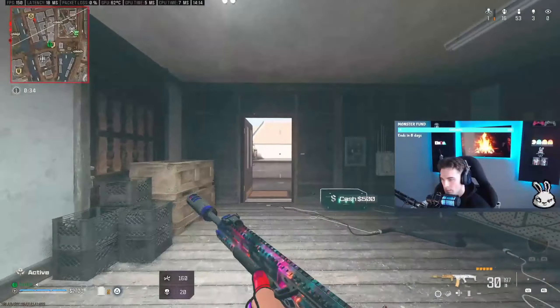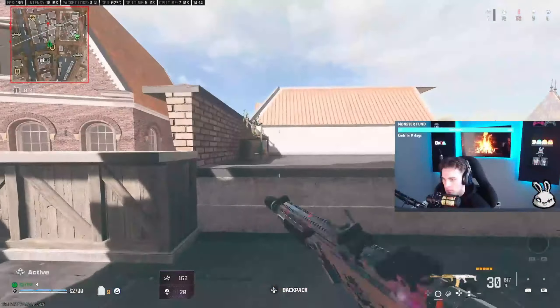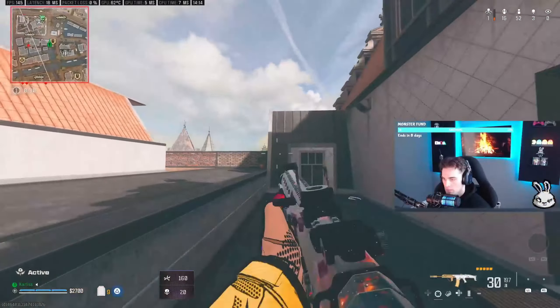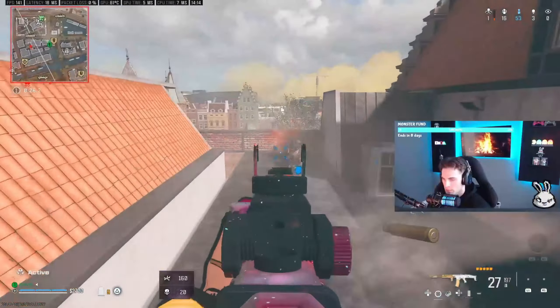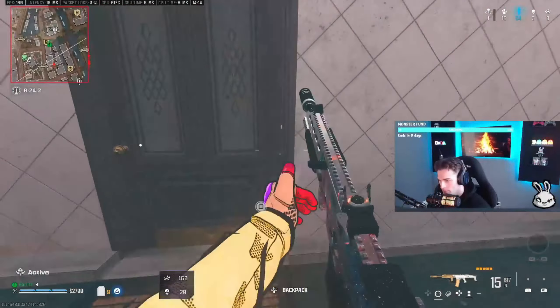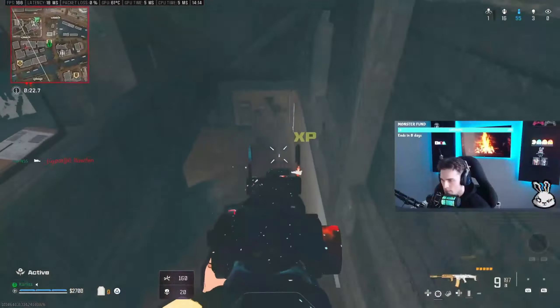Moving into Resurgence, for the lethal I'll always run throwing knives. Even after their recent nerf — making them a one-shot to the head only instead of chest and above — they are still absolutely clutch, especially in those tight stairwell fights. It's an easy way to get a knock and they are still the best lethal at getting your kills. For tactical you've got two choices: either use smokes again for the same reasons as in Battle Royale, or run stims for that extra speed boost and health regen, although be aware that they don't work if you get shot whilst mid-animation, making them slightly less reliable than smokes.